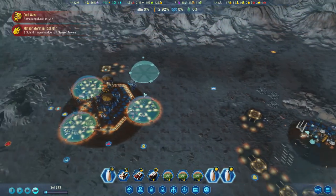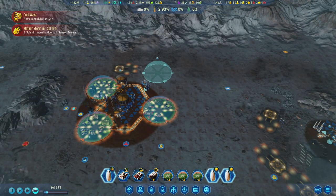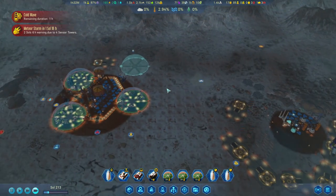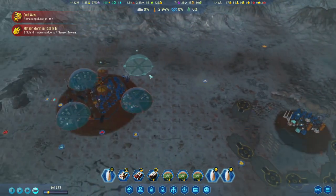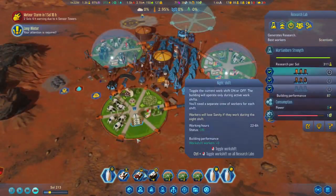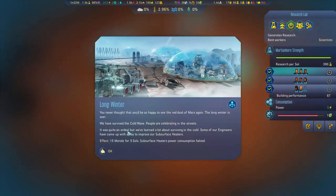Let's get rid of those. The cold wave is almost done — oh my God, this has been such a long run. So that is fantastic. We're on 99% now. Night shift is on now. Long winter event: you never thought that you'd be so happy to see the red dust of Mars again. The long winter is over — we have survived the cold wave. People are celebrating in the streets. Our engineers have come up with a way to improve our subsurface heaters — subsurface heaters power consumption halved.